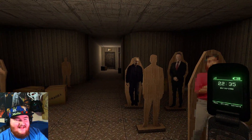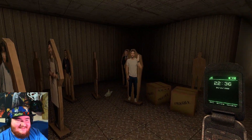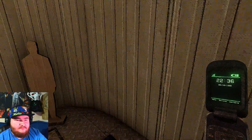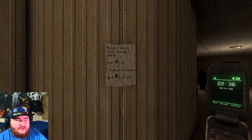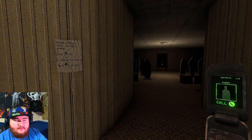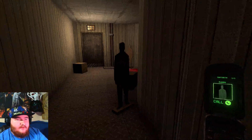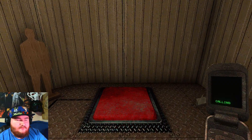Is that the Mr. Breaking Bad? Jesse, what the fuck are you talking about? Press Tab to open contact panel, use middle mouse to change contact, and left to call. Dummy. Damn bro, scared the shit out of me. You scared me, dog.